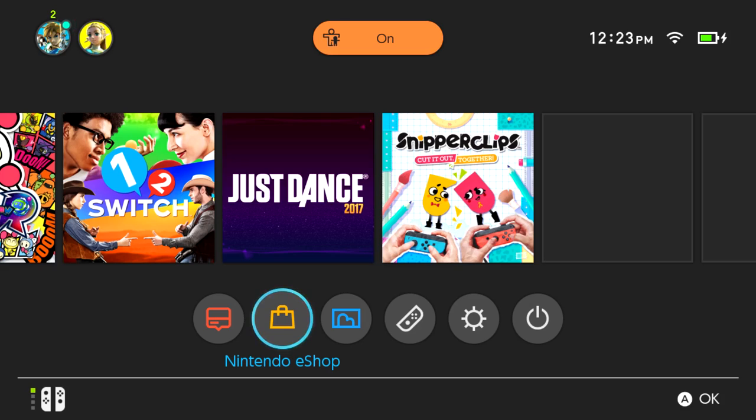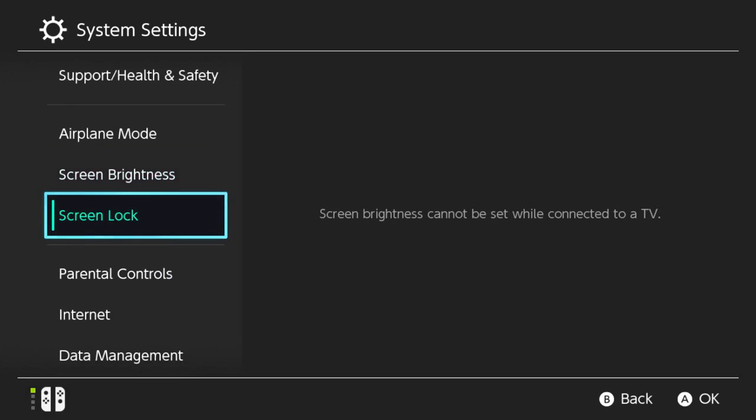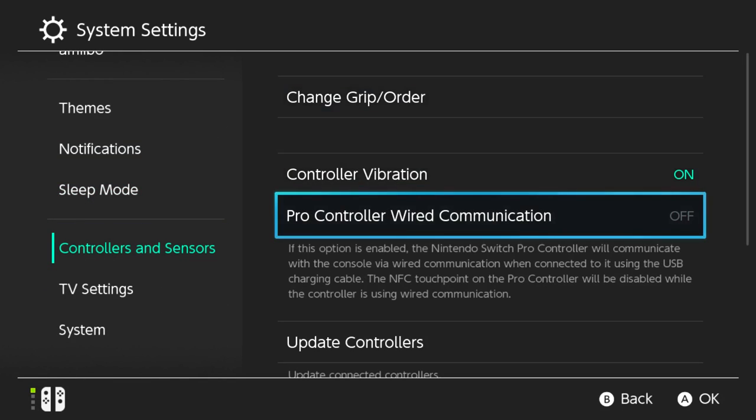You can now use the Nintendo Switch Pro Controller via wired communication by connecting the USB charging cable. To enable it, go to settings, controller and sensors. There's the option — if enabled, the Pro Controller will communicate via wired connection when connected using the USB charging cable.